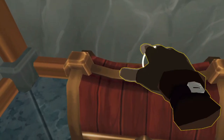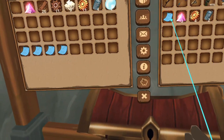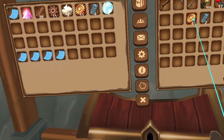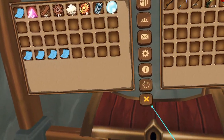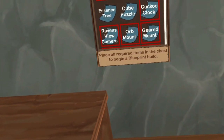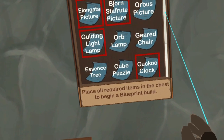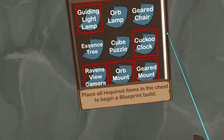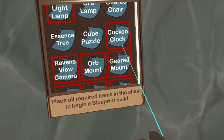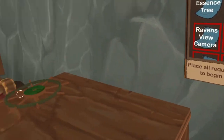Once you have a blueprint and all necessary resources, return to your player house. Open the chest next to the Tinkering table and deposit all blueprints and resources. On the right-hand side of the table is the blueprints list. If a tile is outlined in red, you are missing either the blueprint or the resources needed to build that item. If the tile has no outline, you have everything you need and are ready to build. Click a tile to select it, then hit Build Item.